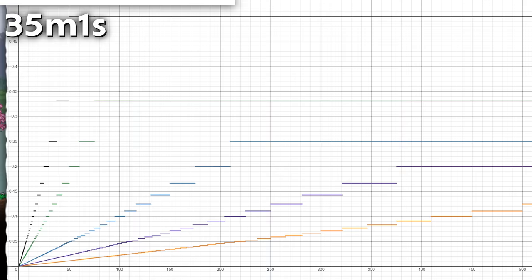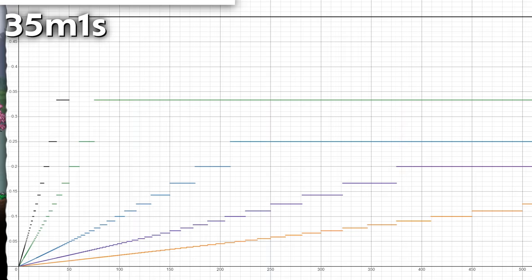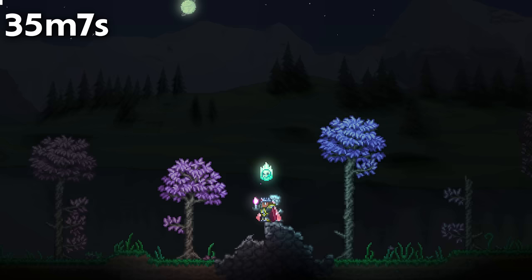Since Terraria fishing probability is calculated via integer division, each rarity tier's probability graph looks like a staircase instead of a smooth linear line. The texture pack used is called Foundry and Alchemy, and the shaders are Fancy Lighting and Lights and Shadows — always in the description.